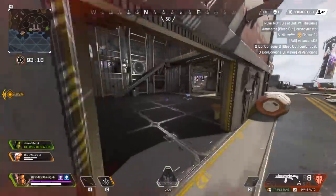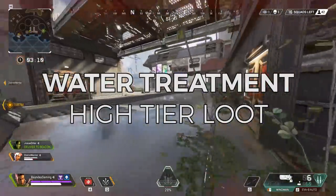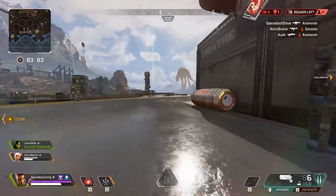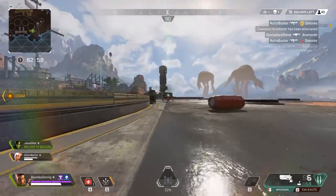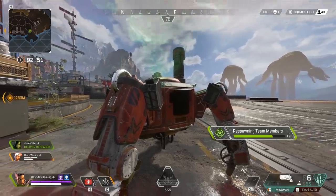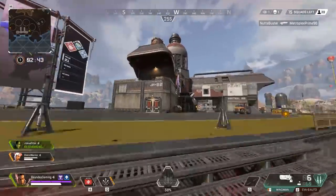The first area outside of ship is Water Treatment, one of the high-tier loot zones towards the south side of the map. There are a ton of bins outside and inside, upstairs and downstairs in corridors that all have very good loot. The only issue is that sometimes you can get caught out in the open, so I like to stay inside at first and maintain high ground. Stay high ground to start and move to low ground once you know no one is above you or you've cleared below.